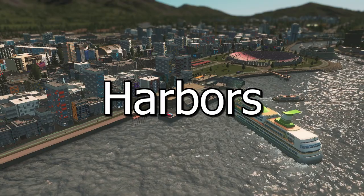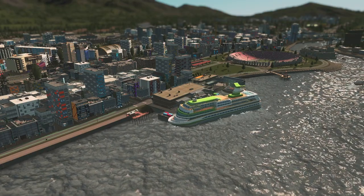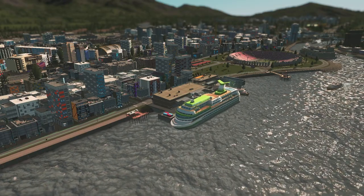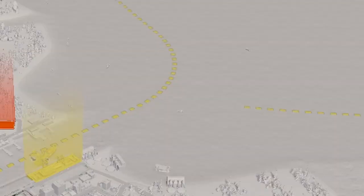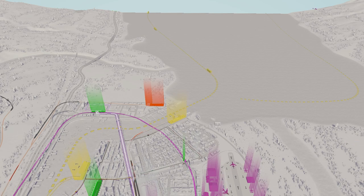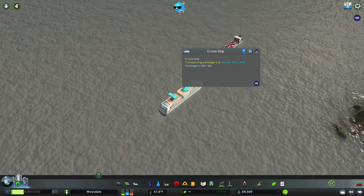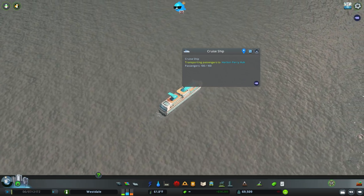Next up, harbors. Here's where things get a bit salty, and I don't just mean because of the sea air. Harbors are the last transport option with any kind of network requirement, but don't panic — you don't need to build it yourself. However, like stubborn sea barnacles, you can't move the existing network. So if you've got dreams of harbor placement in that perfect spot, you might need to do some strategic city planning. Depending on how far your harbors are from the map's edge, they can either zoom ahead of trains or end up trailing behind like a lost sea turtle.